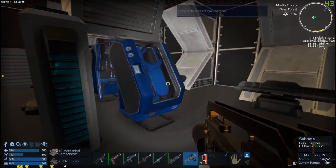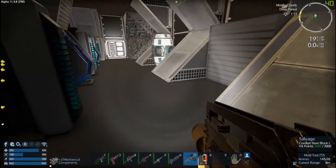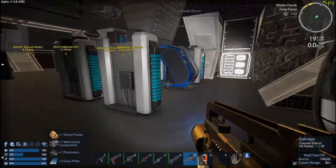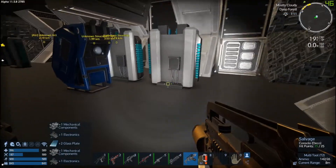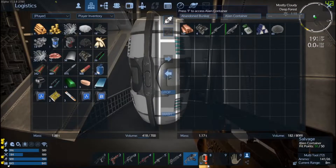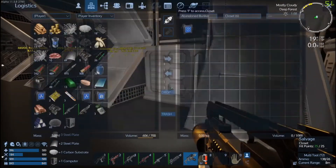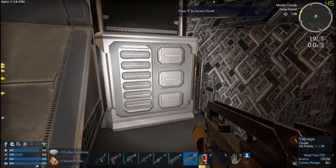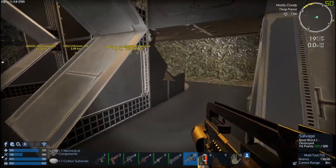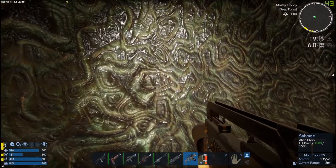Another emergency ration. There's another white container in here - I don't think we're going to be able to take it all. Can we take all that? We can - nice! Is that heavy armor? Yeah. Okay, we're full - time to bounce!